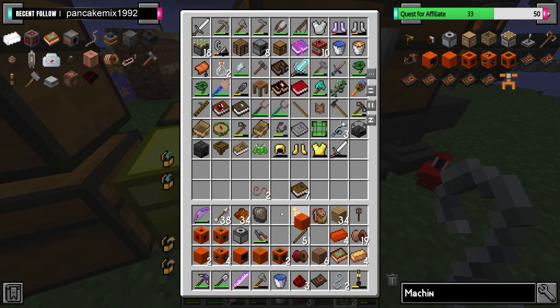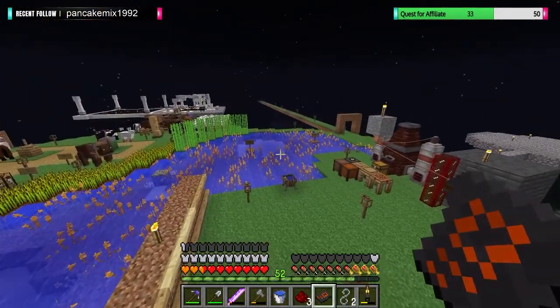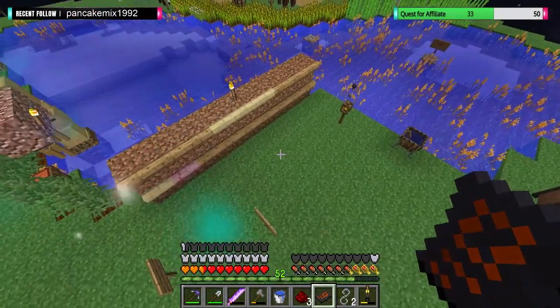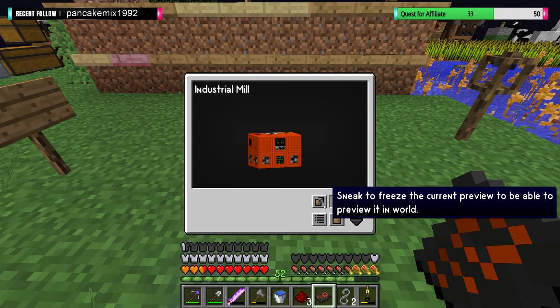Let's put everything away that we don't need. And then we're ready. Now where do we want to actually put this? We're running out of room very rapidly. It's probably best to just shove it under the power for now. Let's put it in front of our drying rack. Sneak to preview the current layout.